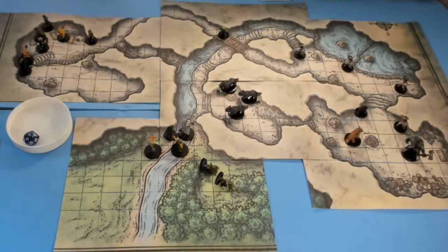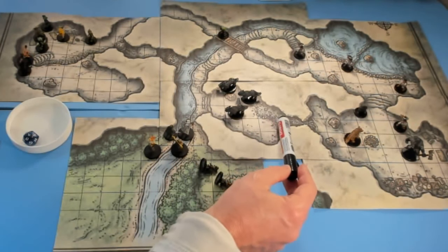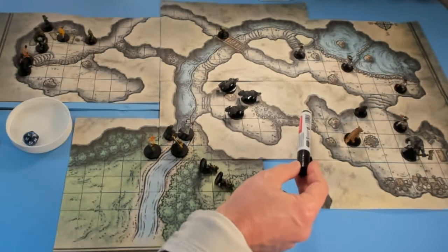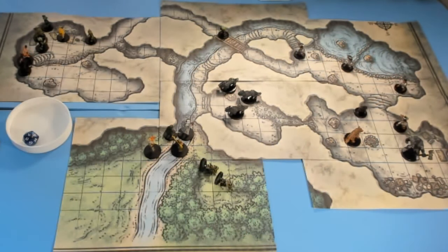If they decide to take out the wolves or befriend them in some way, they have access to the back door over here — basically a chute or access route they have to climb up. It's not a particularly difficult climb, but it will get them access to Klarg, the main bugbear and leader of this location.